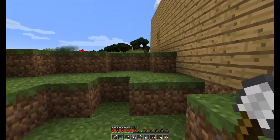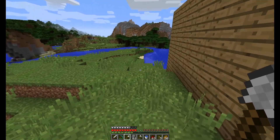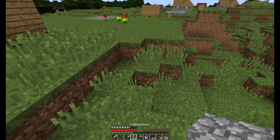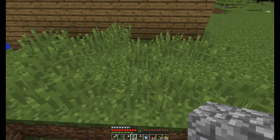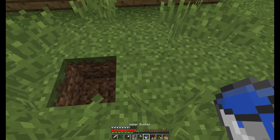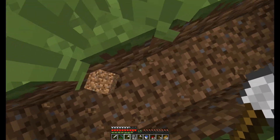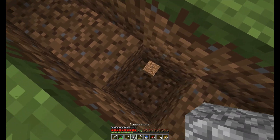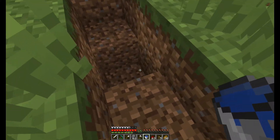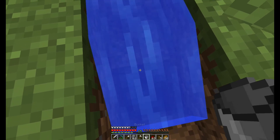I think I might just put it right here — where would it look good. Where am I going to do all the work? I think I'll build over here. I'm going to have to put more dirt over here and dig it out. The piston goes here, and the water's going to go here. Let's get the water.